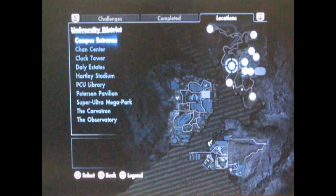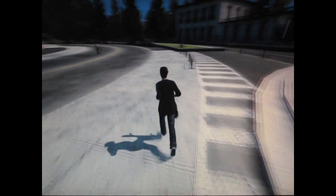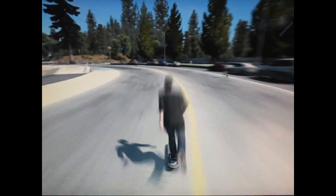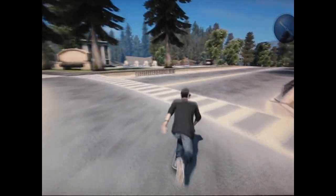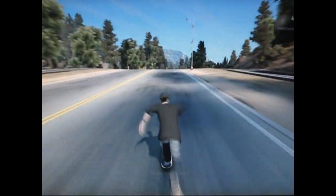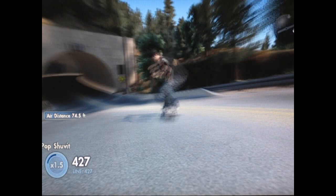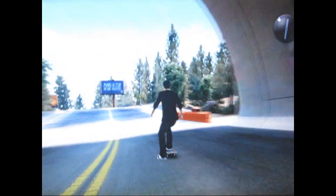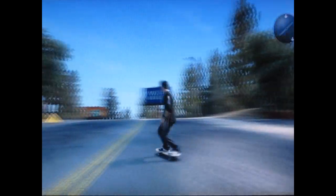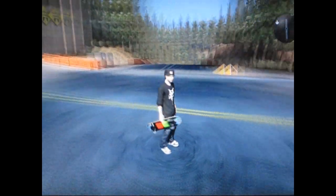So both of these ones are at the University District and of course the Observatory. Once you're there, you're just going to get on your board and you're going to skate around this roundabout. Take a right and just skate down, over the hills and through the tunnel. And once you're here, just slow down. This intersection right here is the starting point of both secret locations.